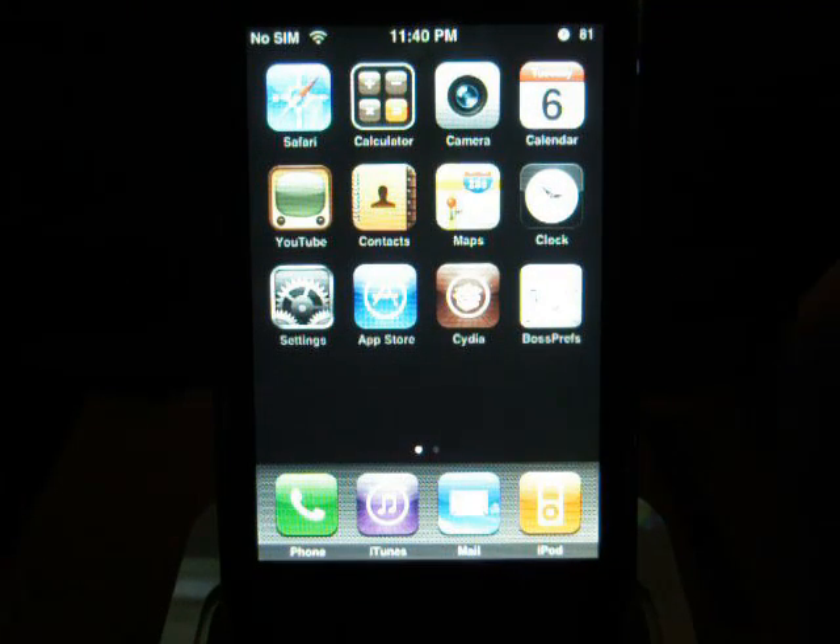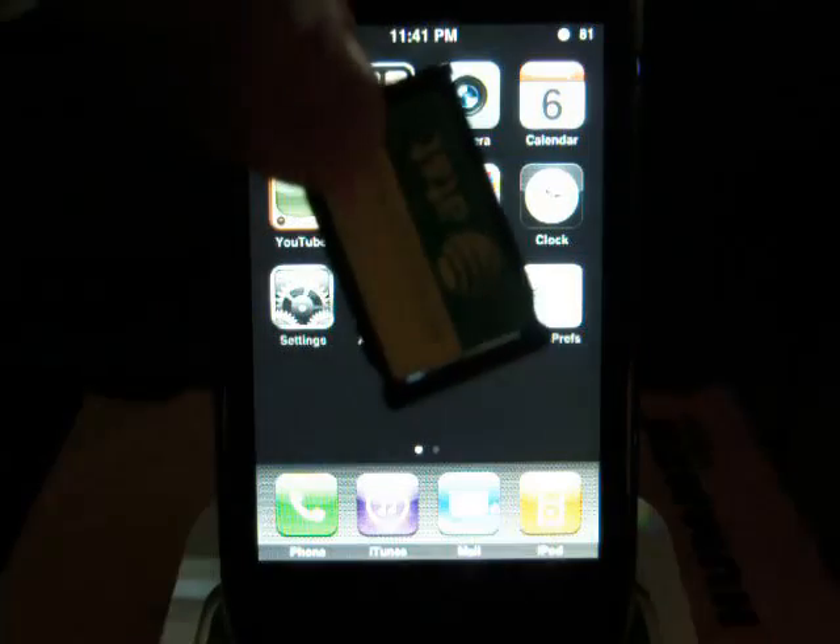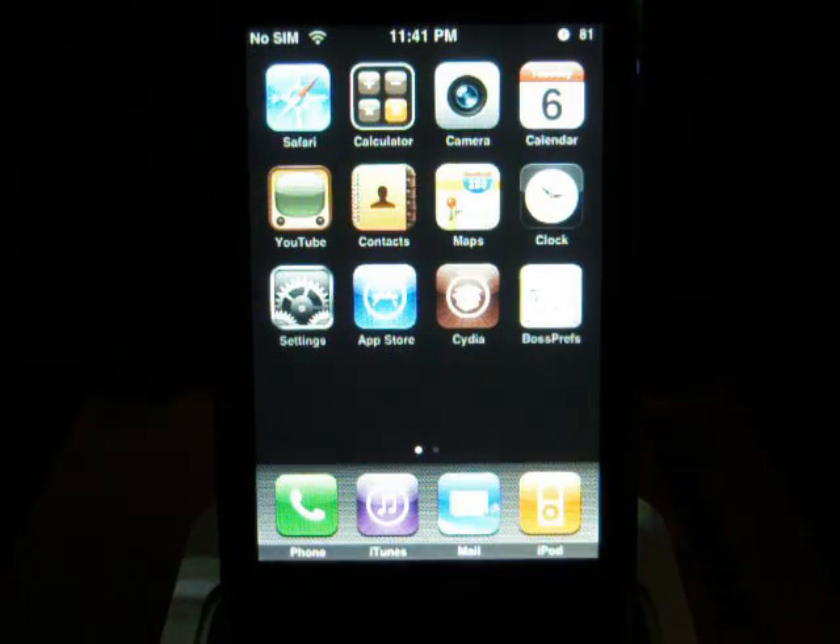I have the newest version of Yellow Snow, which is .06, I believe. Right now I have no SIM installed. I'm going to be popping the standard AT&T 3G card in. It switches over to no service, then gains service — no problem.